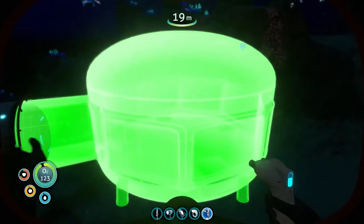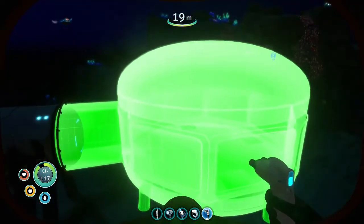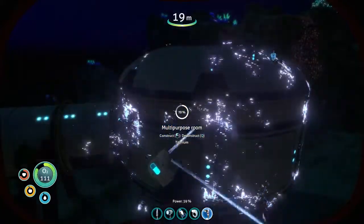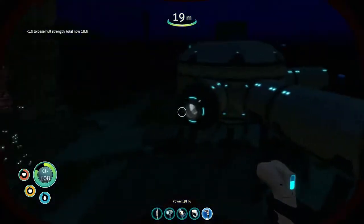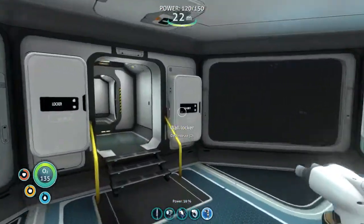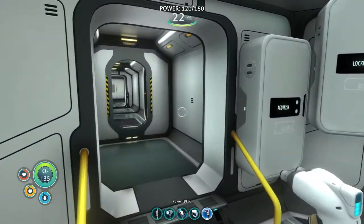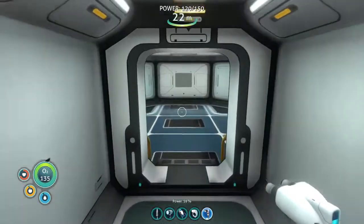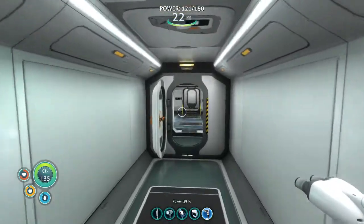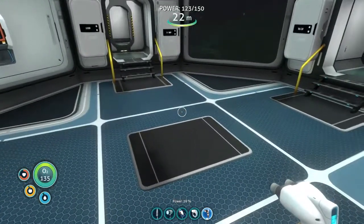I want it to fit there just nicely, nice and snug. I've done bulkheads on each of my passages, so there's a bulkhead in each one to strengthen it up. With this extra space, I think that's where I'll put my... I'm not sure whether to put it there or here, actually. That's handy for using the fabricator to keep the power charged up.